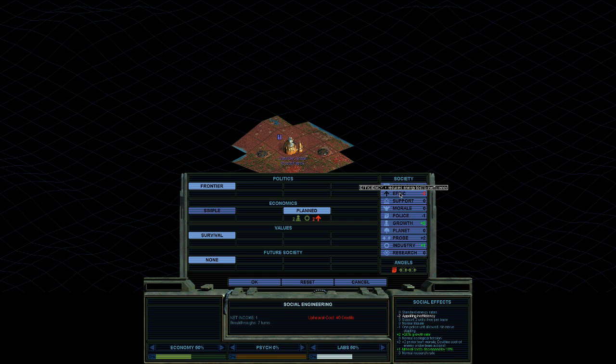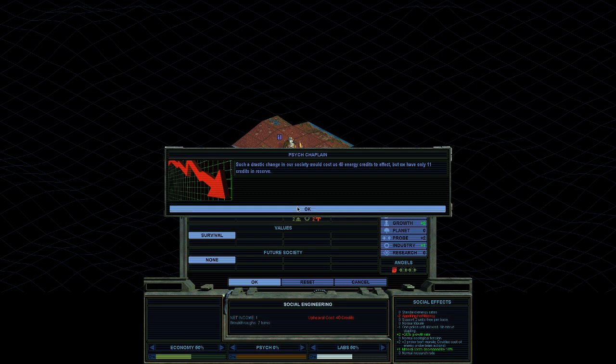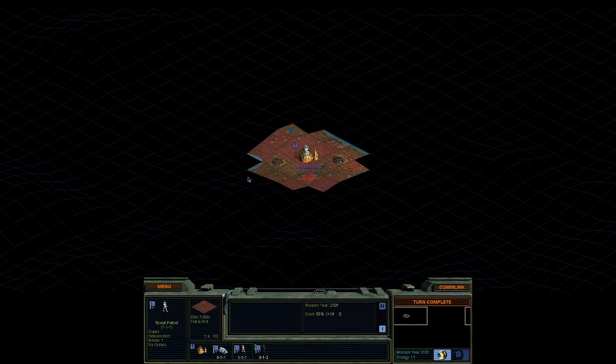We do start with Planned economy available to us. Our society has all of these factors — generally you start at zero, but your faction has specific pluses and minuses. We're worse at policing but better at probe team spying. Different factions have different things; for example, fundamentalists have a bonus to morale but aren't so good at research. We start with Planned, which gives appalling inefficiency — reducing energy lost to inefficiency — but we gain a bonus to growth, with nutrients for population growth and mineral cost decreasing by 10%.